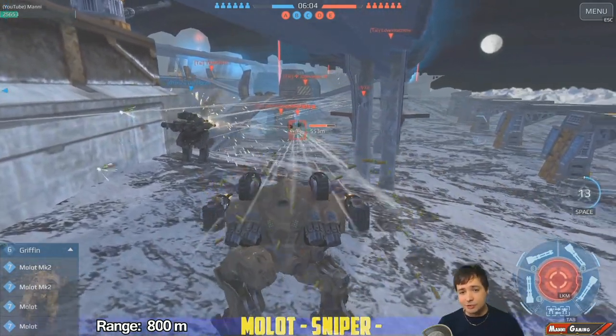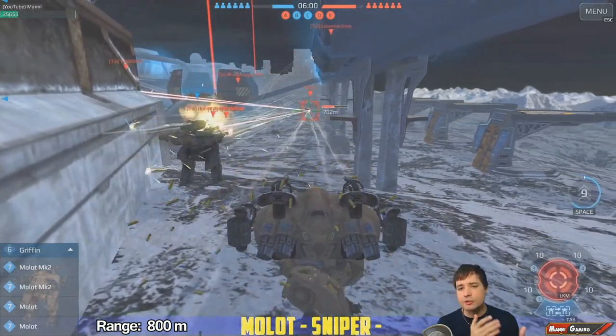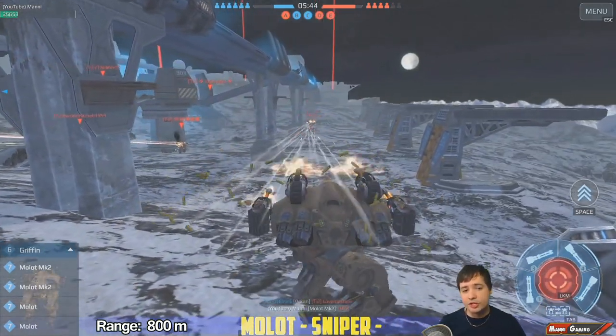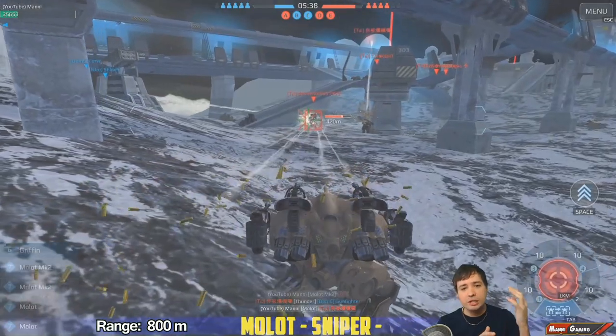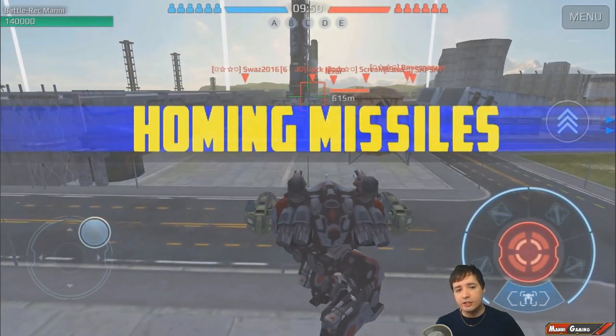The DPM especially favors the Molot, and if you use it well you'd stay out of short-range combat and snipe enemies without them being able to fire at you. It does go to say though that this is a setup that isn't really helping your team too much — you're not going to be able to rush and capture beacons because you want to stay out of range.